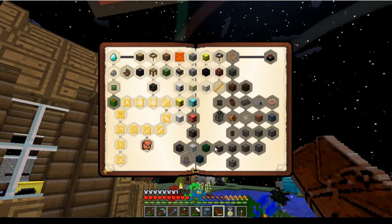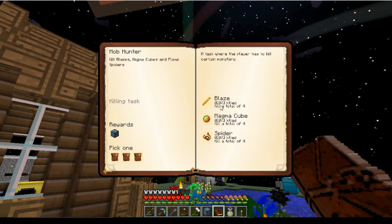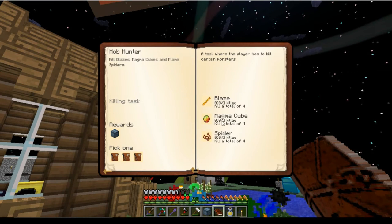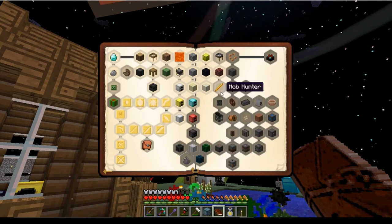Claim reward — we'll take the middle one. That opened up Mob Hunter, Blaze, Magma, and Spider. We have to do those in the Nether — that's cool.